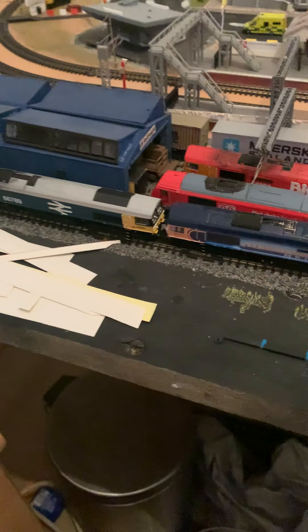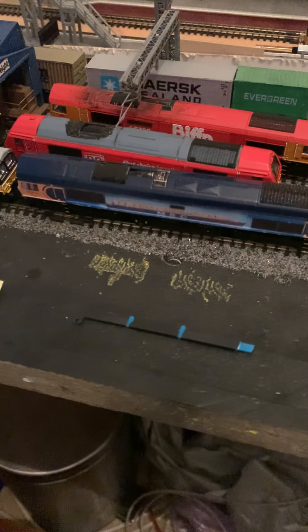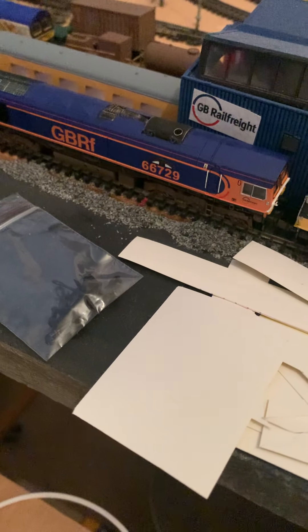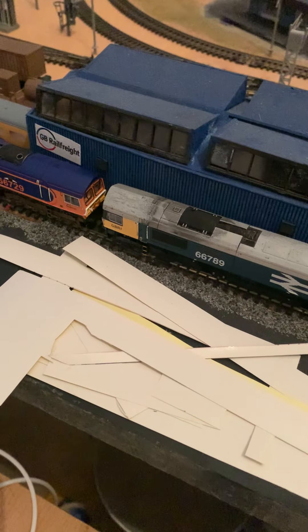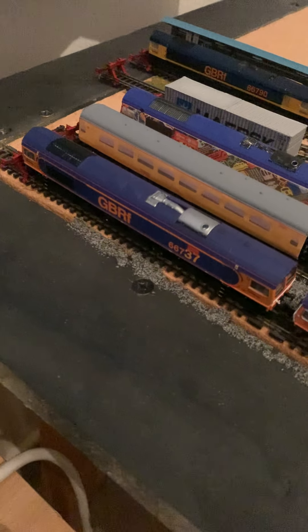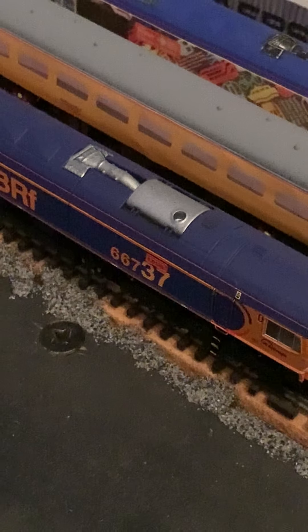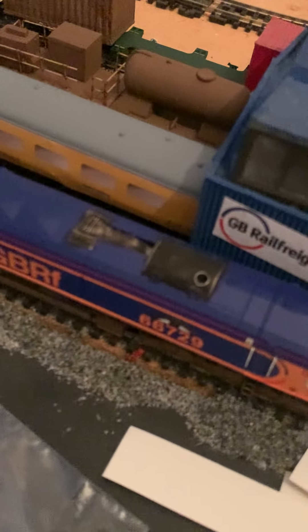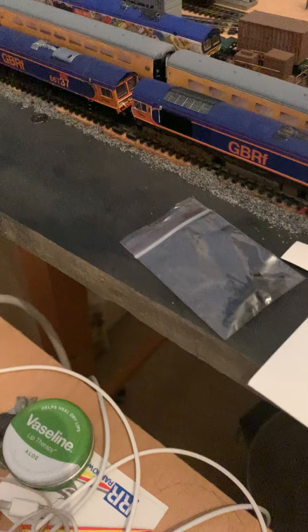Then I'll weather the bogies and the top as well. I'll be doing that to all of my Class 66s. As you can see, 66729 is already weathered — it was originally on the RHTT but I decided to put it with 66783. 66737 will also need weathering on the exhaust, because they don't stay silver — they go a rusty colour and then start to turn a blackish, sooty colour on the exhaust.